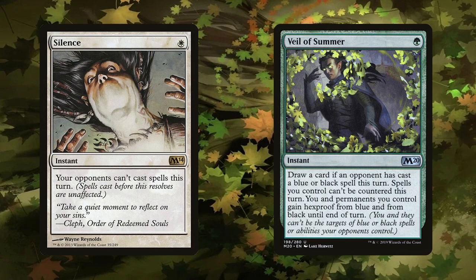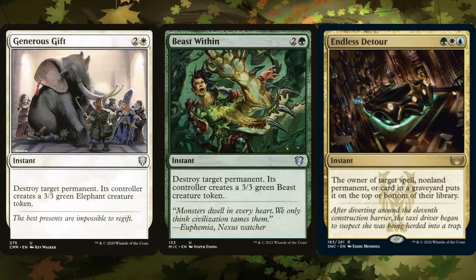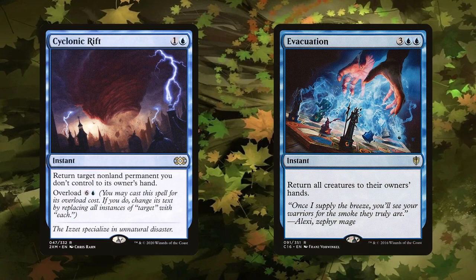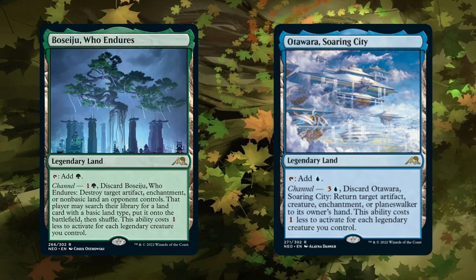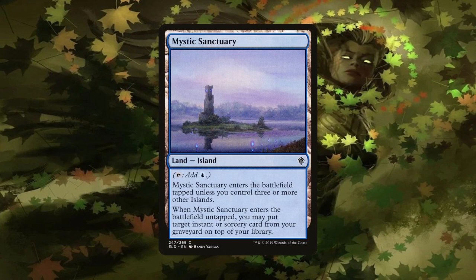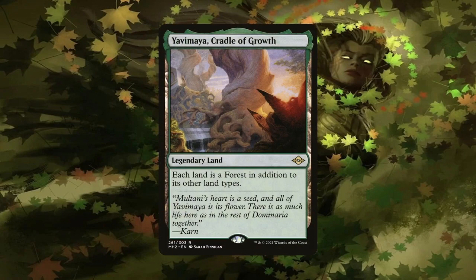Generous Gift, Beast Within, and Endless Detour can deal with any permanent that can hinder us, especially tax effects that prevent us from casting more than one spell per turn or casting spells from anywhere other than our hand. Cyclonic Rift and Evacuation help us against swarm, token, and aggro decks — and overloaded Cyclonic Rift gets rid of absolutely anything, including stax pieces, though we do need 7 mana for that. Boseiju Who Endures and Otawara Soaring City don't take up slots in the deck and are excellent interaction pieces since Channel is an activated ability and not a spell. Mystic Sanctuary is amazing since we can cast things from the top of our library and fetch it at instant speed to place a response on top of our library, much to an opponent's surprise.